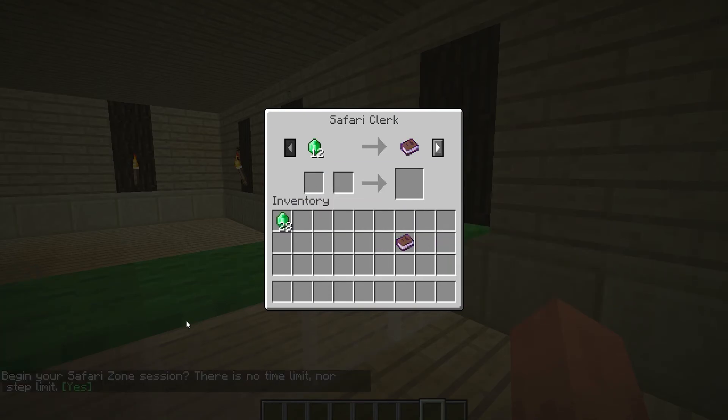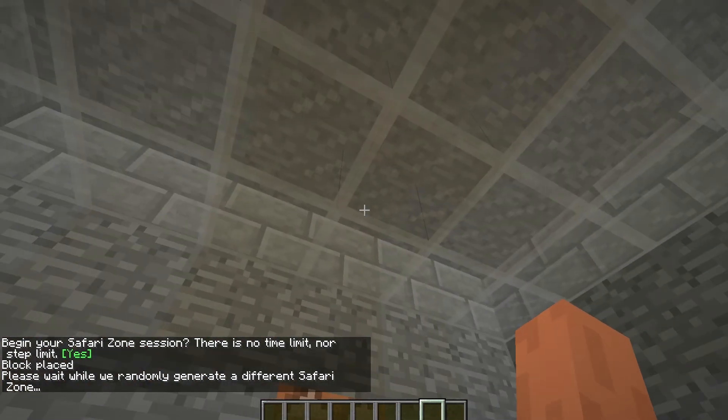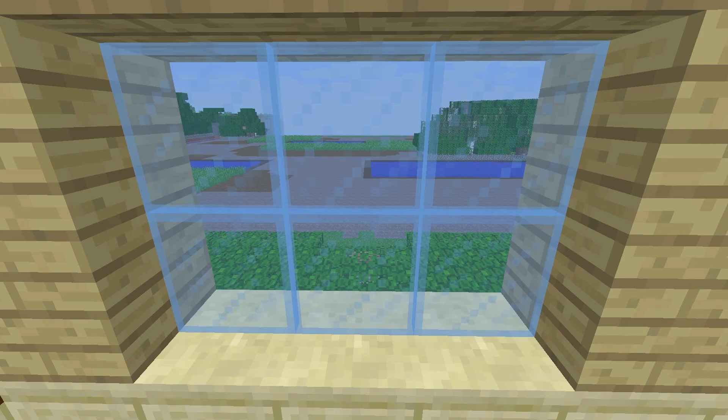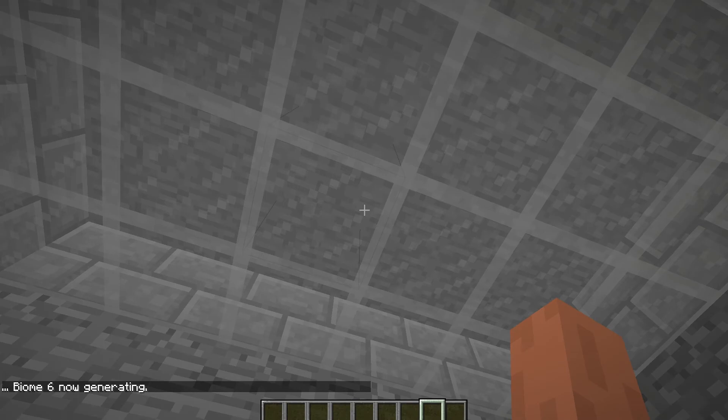Let me go ahead and get the ball rolling. If I go in, it will start generating all of the biomes, chosen from a random selection. We have some randomizers at spawn and then all the things are cloning in. I've never actually tested this when players are away from the spawn chunks, but I definitely know that it works — I just haven't seen it firsthand. You can tell it's making progress, and there are six zones in total, so we are on our last biome here.